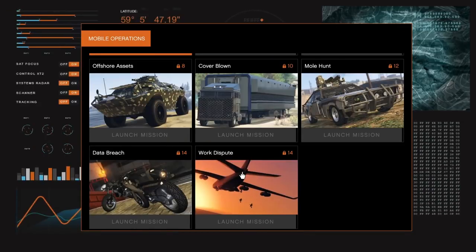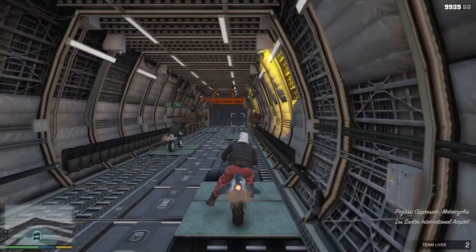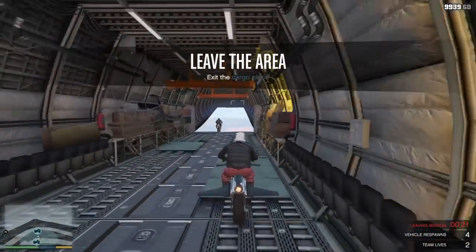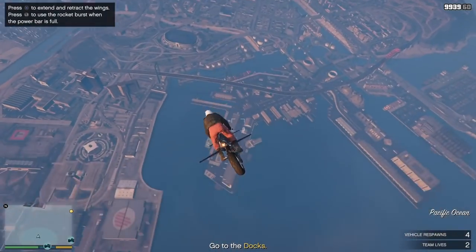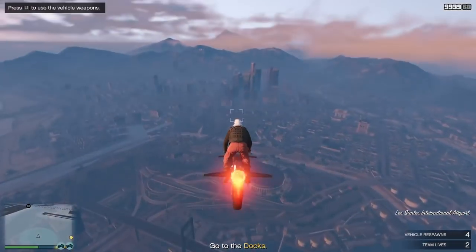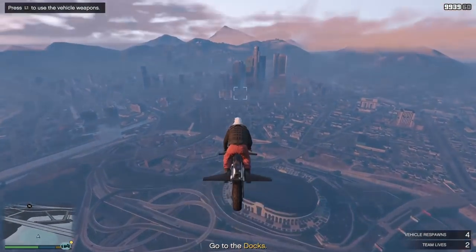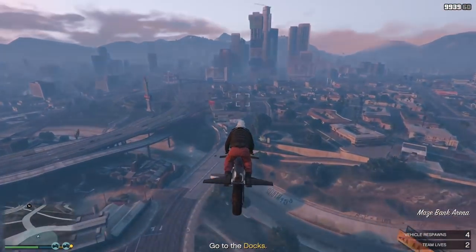Once the mission starts up, you're going to spawn in a huge cargo plane. It's always good to live nearby — unfortunately I didn't, but I was close. You need to be quick about it, especially if you're with randoms. If you're with friends you can take your time. Once you get to your destination on the map, this is the most important step you need to follow.